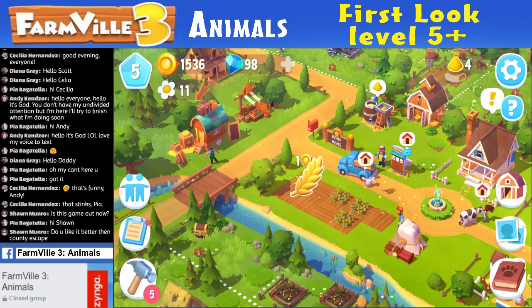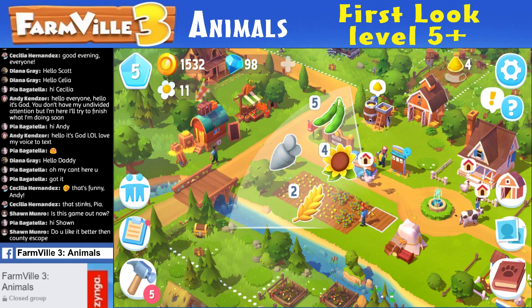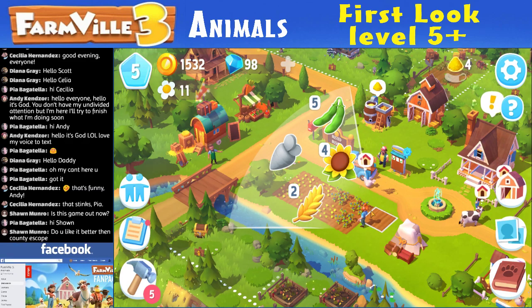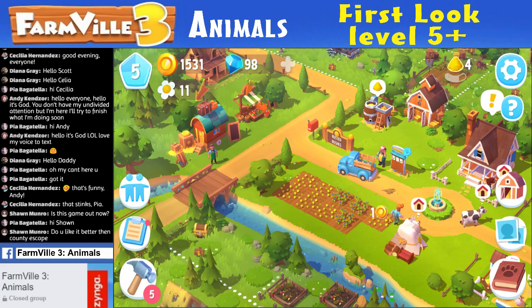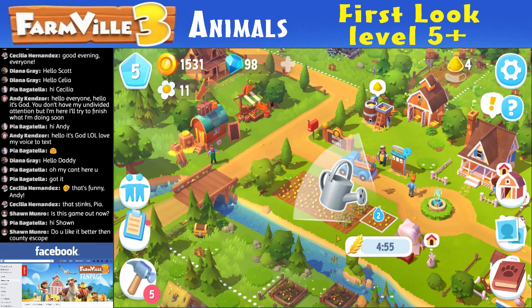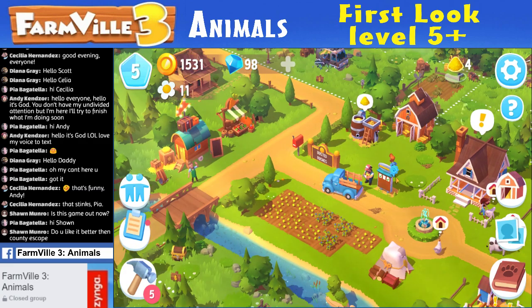I still don't understand exactly what this means. What do you guys think? There's a 5 in front of the beans, a 4 on the sunflower, and a 2 in the wheat. What the heck do those numbers mean? Because they only cost 1 gold to plant. Oh — it's the time! So they do show the time. Then they need water here. So we figured that — that's time out.